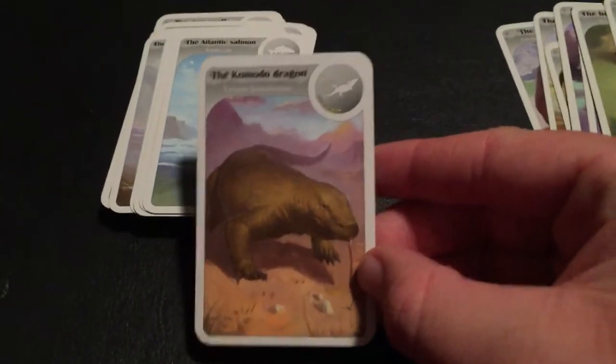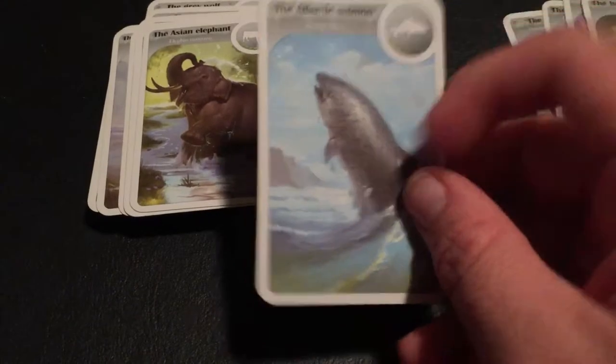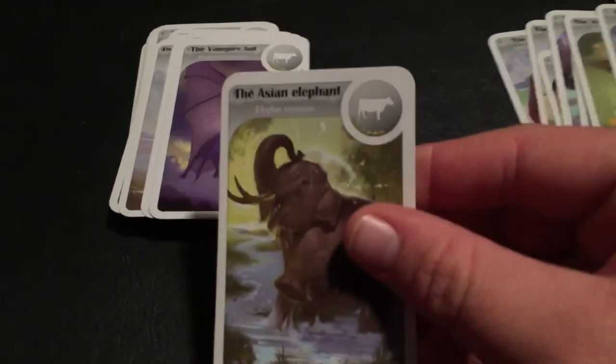The Komodo Dragon — definitely a personal favorite. The Atlantic Salmon. Does it live longer? Not really — five years, it doesn't. The Asian Elephant.